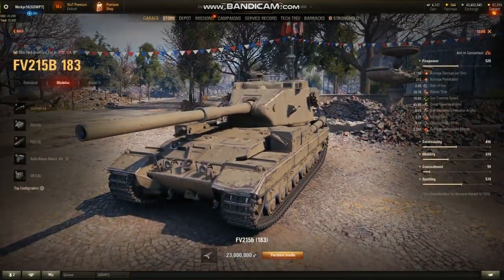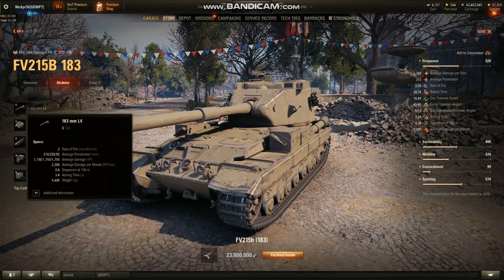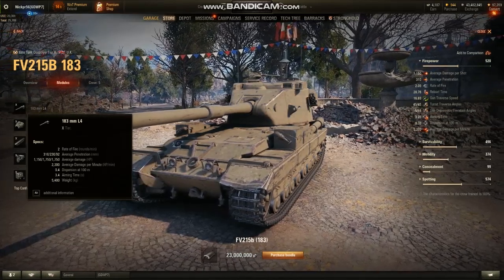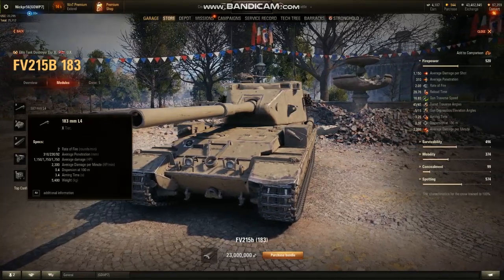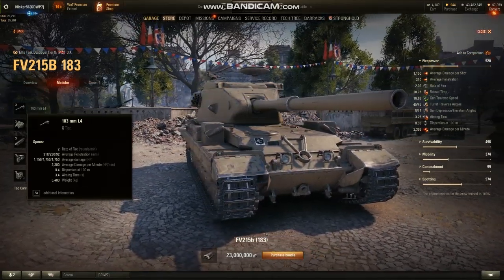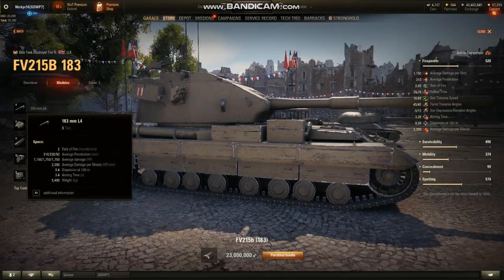Before I get into any more freaking out about how cool it is to see this tank again, I'll give you some of the stats on it and why it's so powerful. Rate of fire is 28.76 seconds, or about two rounds a minute. On its standard round it does 310 penetration, 230 on its premium — which I think it fires as HEAT — and then 92 on its high explosives. And respectively, that is 1,100 average damage and 1,700 average damage for the next two shells. That is crazy — it gives it a whopping 2,300 average damage per minute, which is not really that high compared to other tier 10 vehicles. But when you're firing two rounds a minute, or about 10 to 15 rounds a game, that adds up. There were very few, if any, vehicles that this tank had to fire at more than once to kill — it almost always one-shot all opponents it came across. It was an absolute beast.